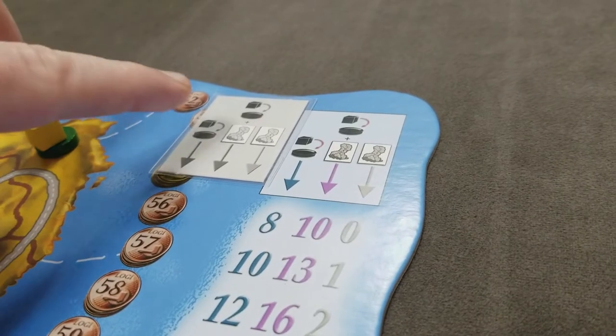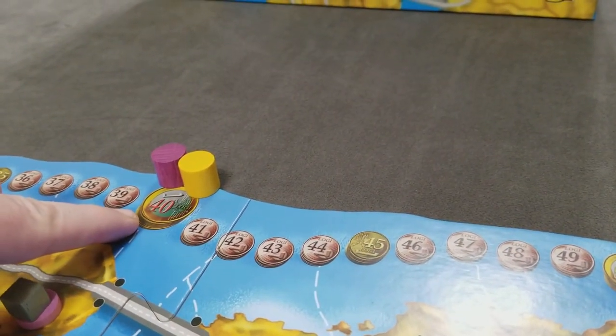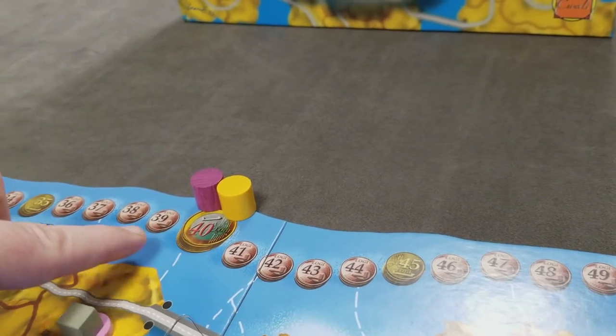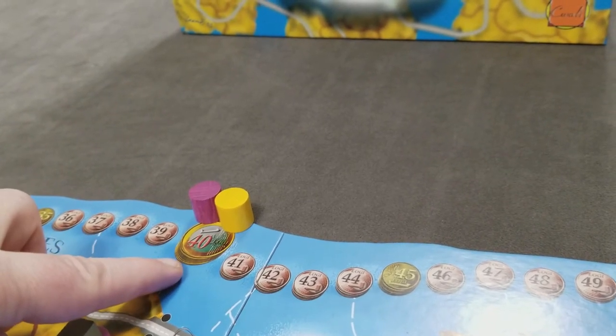Next, place the income indicator on the board. All players will get a marker starting on 40 Logie — this is being set up for a two-player game. This represents money used to take actions during the game, as well as end-game victory points.